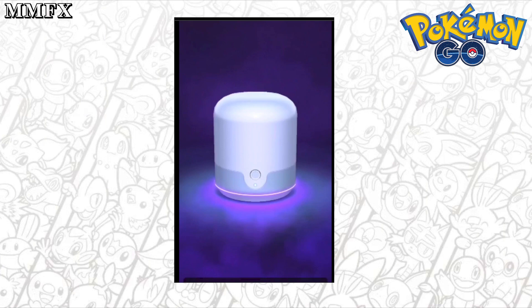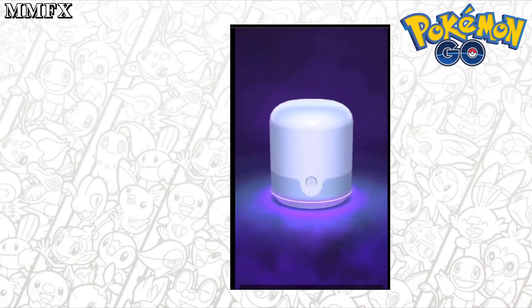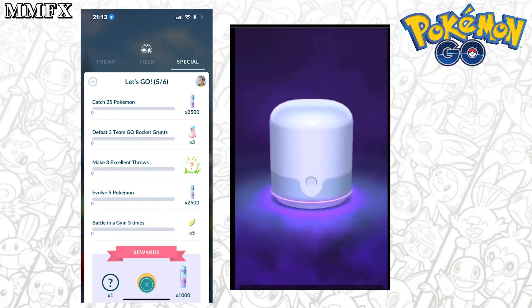To get your Master Ball, you need to complete Stage 5 out of 6 of the end-of-season special research. The tasks are: catch 25 Pokémon, defeat three Team GO Rocket grunts, make three excellent throws on all five Pokémon, and battle in a gym three times. Stage 6 is just 'completed,' so it's quite an easy end-of-season research and you also get the best Pokéball in the game.